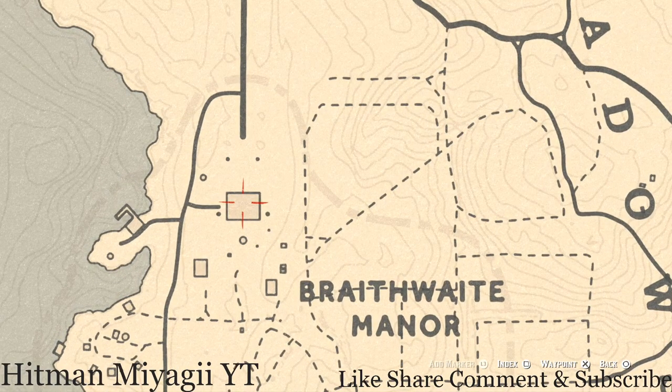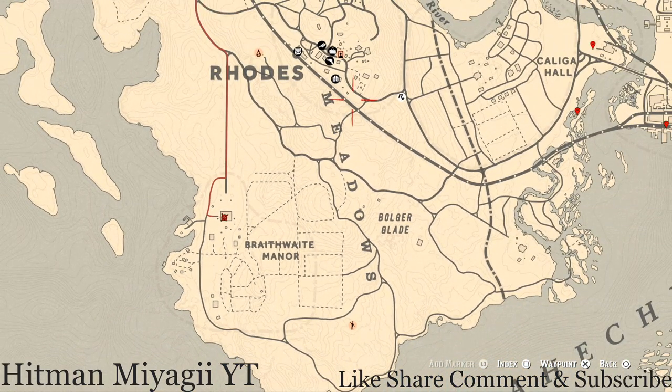I want to make my way over to Braithwaite Manor. Right inside this home there's one thing — a family heirloom. This family heirloom is a jade hairpin, and it's on the second floor on top of the fireplace in the first room to the left as soon as you go up the stairs.